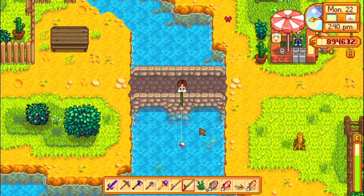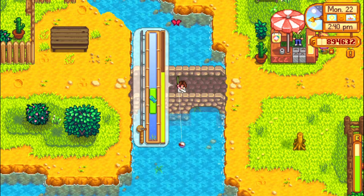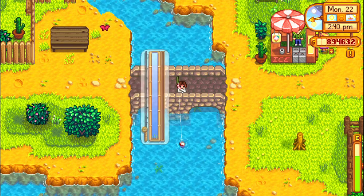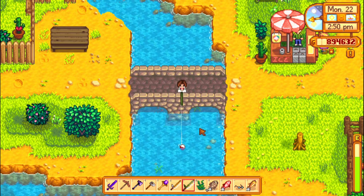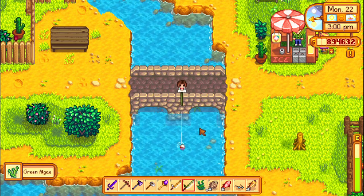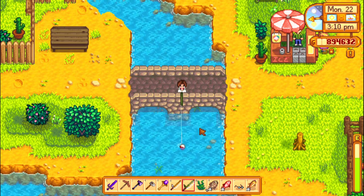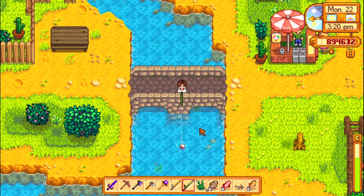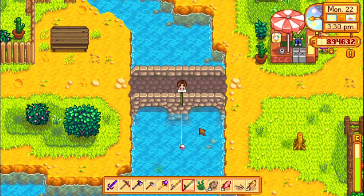The second tip is to buy the training rod. You can buy this from Willy after you unlock fishing and it costs 25 gold. If you don't have the money for it, you can try foraging on the beach and selling the stuff you find to Willy. This fishing rod has a bigger green bar than the bamboo pole that you start with. But with the training rod, you will not be able to catch higher quality fish — no silver, gold, or iridium quality fish. Higher quality fish sell for more money and are also better gifts, so eventually you will want to upgrade. You will also only be able to catch the easiest fish in the game.